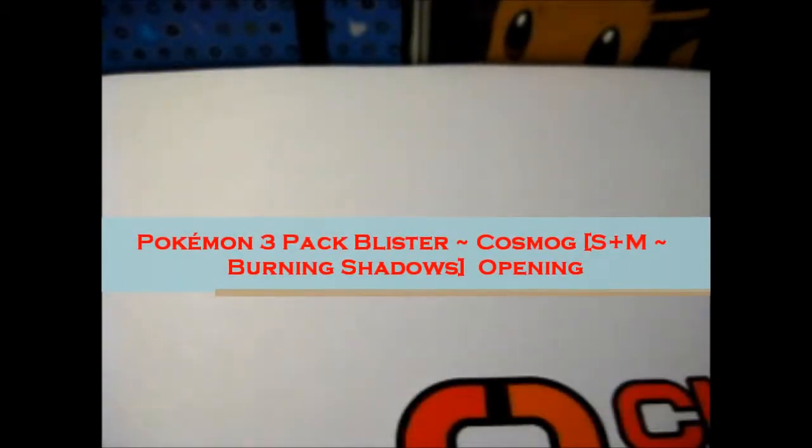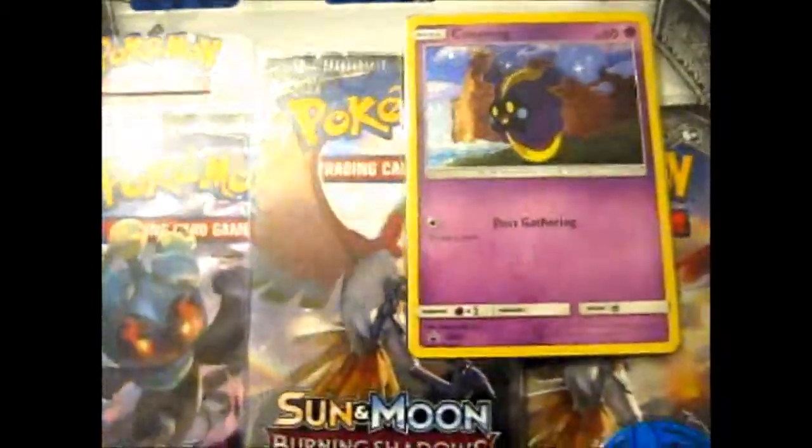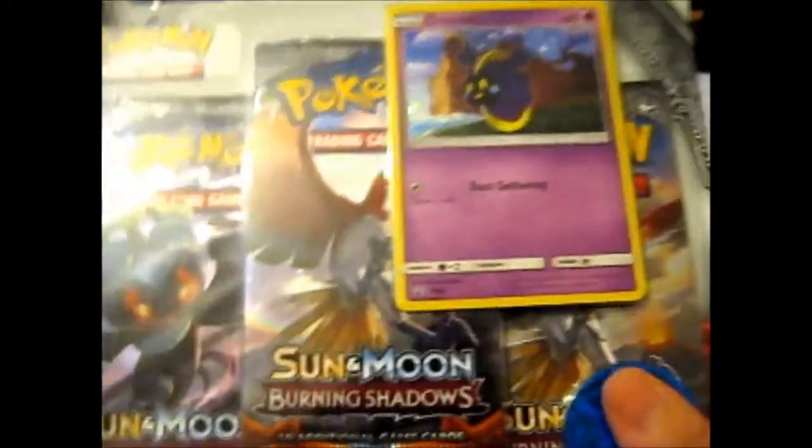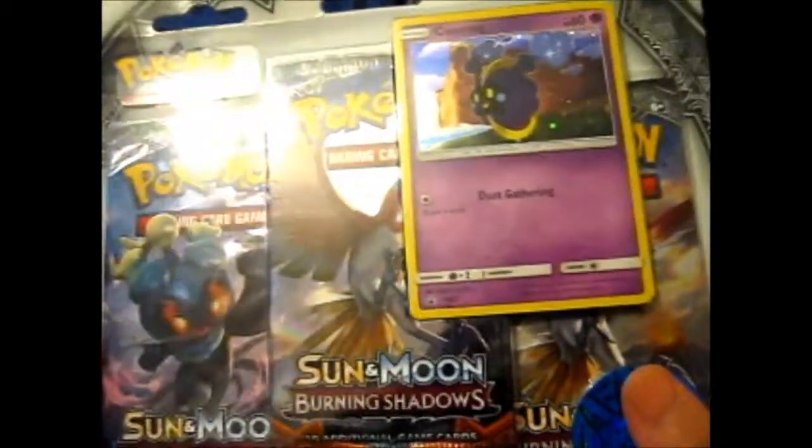We're here, and I'll be opening my first 3-pack blister, which is the Cosmog version — which, as it turns out, is SM42. So far we've had SM40, 41, and now this is 42.